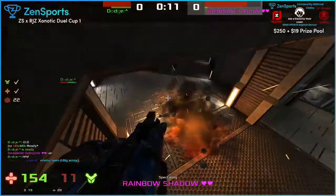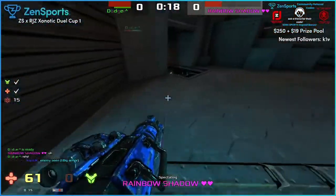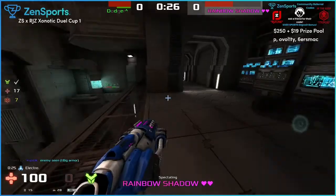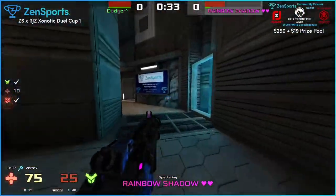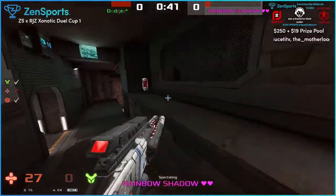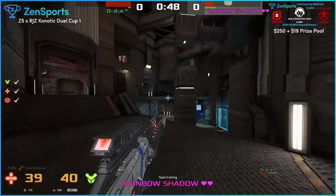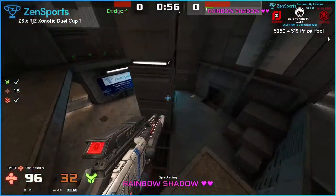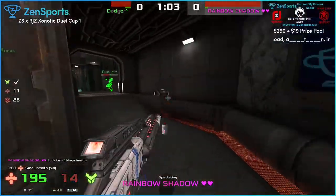We're off and Rainbow's grabbing the mega health, and it looks like he grabbed the 50 too. We've got zero-zero still with really low health and Rainbow's actually looking like he's in a really good position here. He's got a little bit of high ground, he sees the mega armor mega health. Rainbow Shadow missed the vortex shot as well. Rainbow's in a good position though - they're about to run into each other.